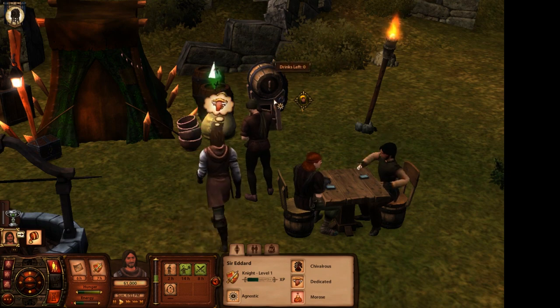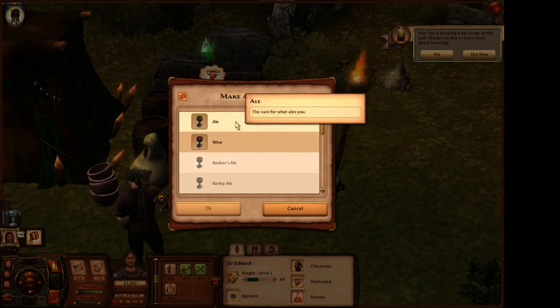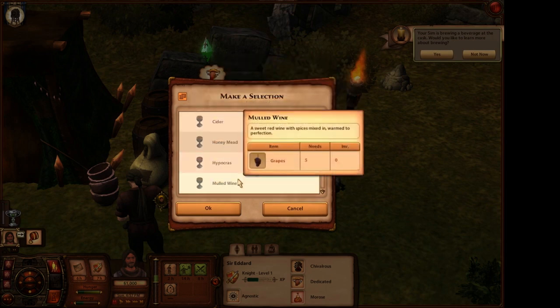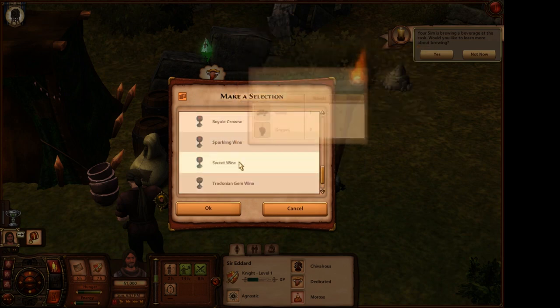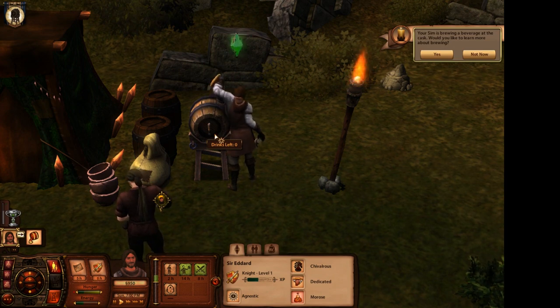The other guy - we need to bribe him with a drink. It's going to cost me some money to brew something because there's nothing left. So let's do ale. If you collect these items you can make all the other stuff, but I don't have anything so we'll just do the regular old stuff.